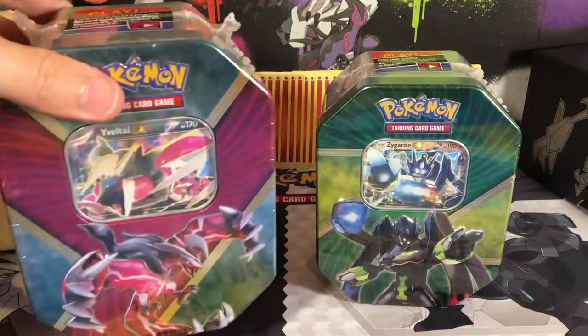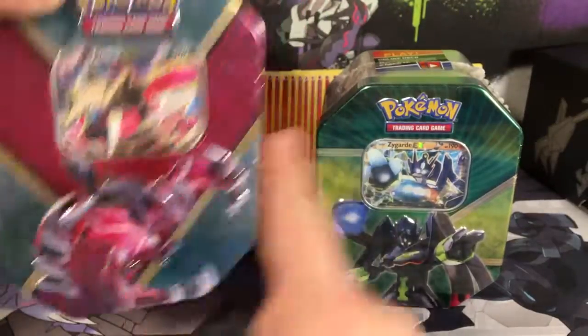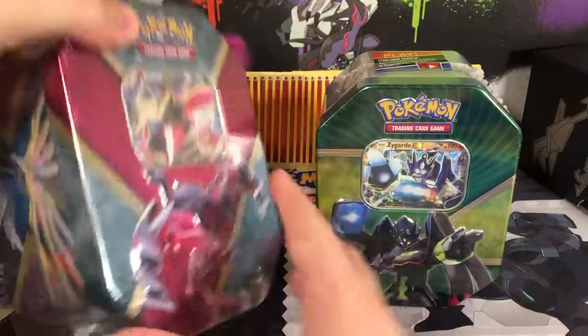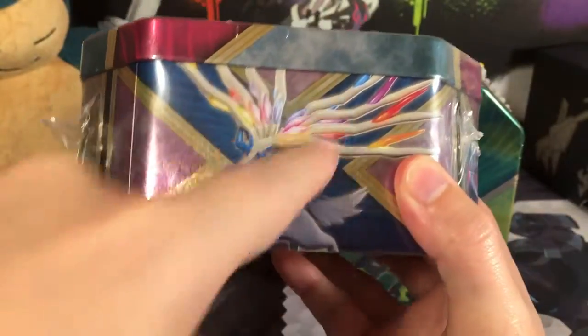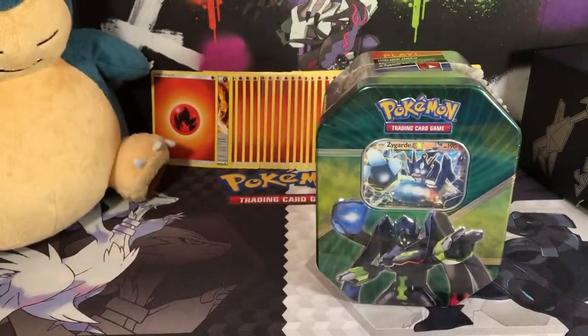They normally come in a set — there's the Yveltal, and you can see the big Y on it for his name, and there's the Z for Zygarde. And then there's normally a Xerneas one with an X, which is pretty cool. Each tin comes with four packs inside, so let's get these guys open and see what we can pull.